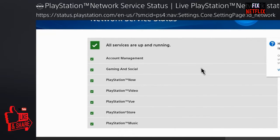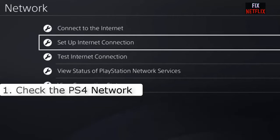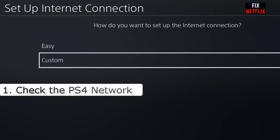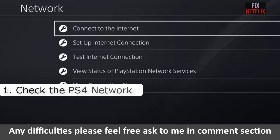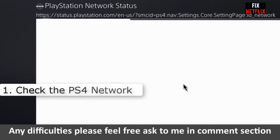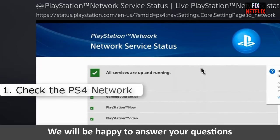Number one: check the status of the PS4 network. If the PS4 network is offline, it is not going to matter whether the console can connect to the Wi-Fi, so check its status as an initial step. Gamers often misdiagnose a PS4 outage as a problem with their own network connectivity, which can cause unnecessary confusion.